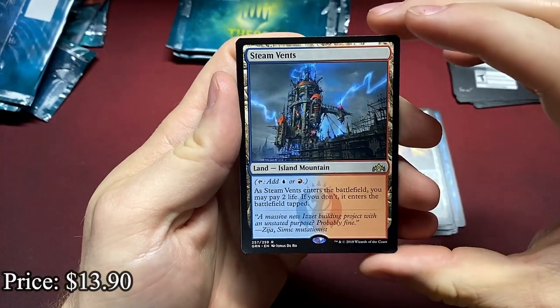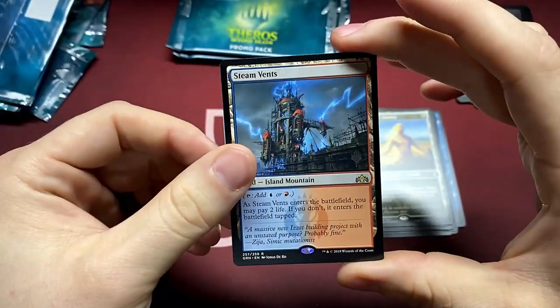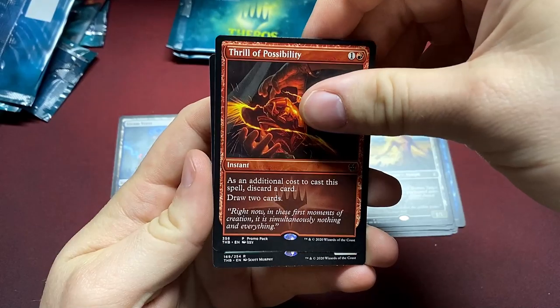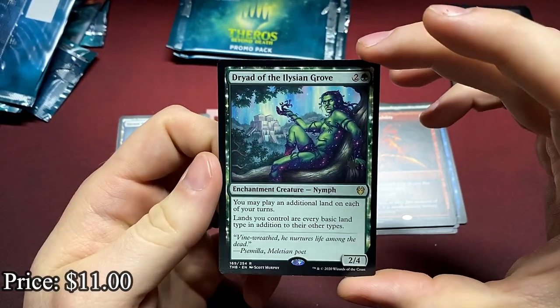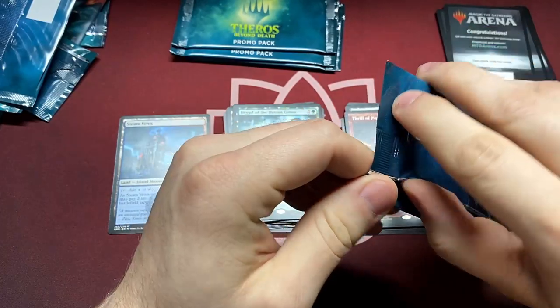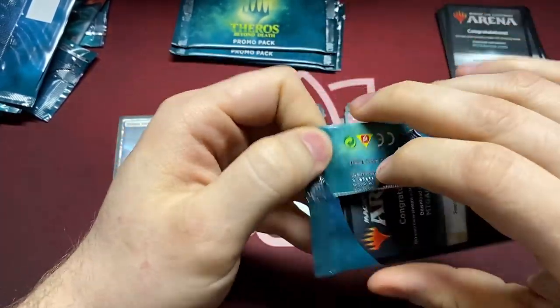Steam Vents — there we go, we're gonna put the shock land separate. First shock land, that's a good one. Thrill of Possibility — that looks really cool, just the alternate text box really sticks out. And the Dryad of the Elysian Grove — another very good rare. I've ended up slotting that into a lot of commander decks; the extra land and the fixing is so nice to have.